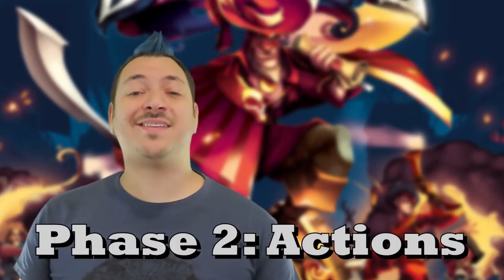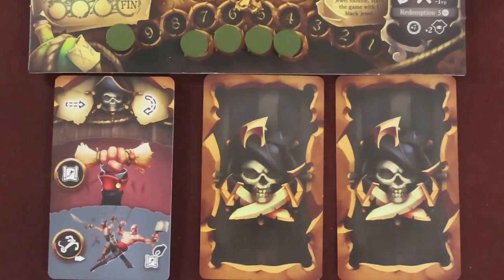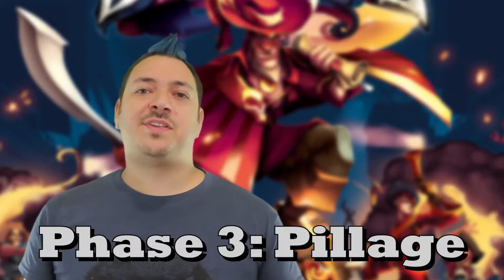Starting with whoever has the initiative token, each player takes the actions of the current revealed card. The top portion of the card is always done first, which relates to their ship's movement. The bottom part of the card has two actions, but the player chooses only one to do. So with each card played, only two sections' actions are done. Going around the table, each player does the actions of one card. Then when it's back to the initiative player, reveal the next card and keep going until all three cards have been played out.